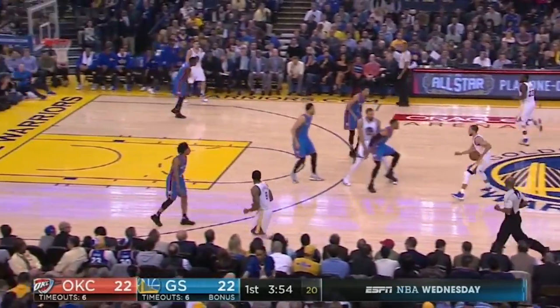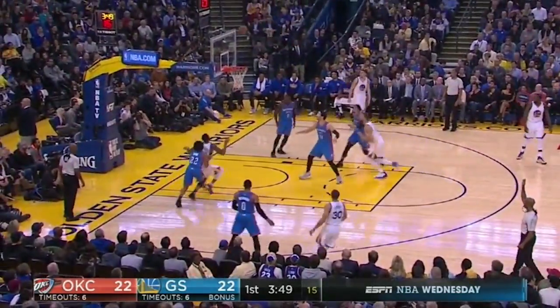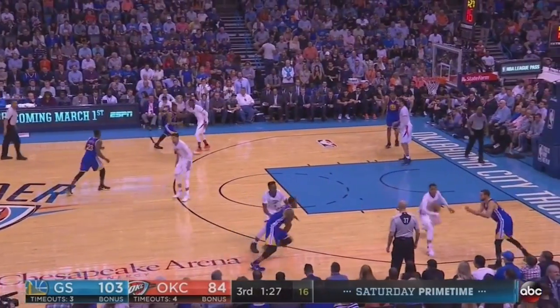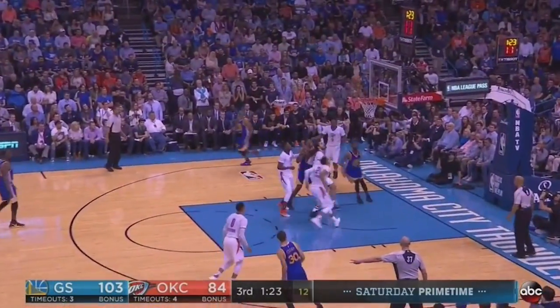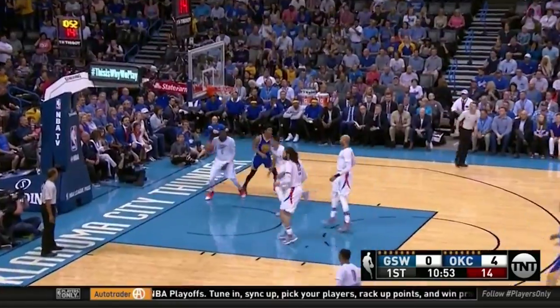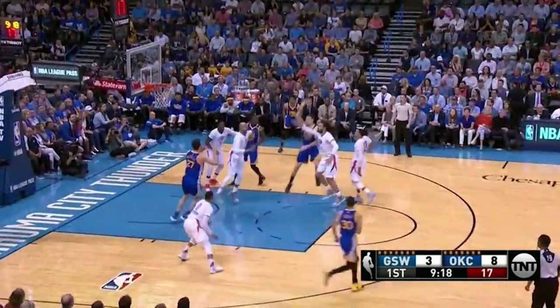Ball watching is a favorite pastime, and again, it works against most of the guys he's guarding, but how he could do this against Curry, I have no idea. When he is engaged, he can be a plus defender — he gets physical with Curry, keeps him in front, then contests nicely. But he'll struggle seeing the play ahead of time, like this pin down where he takes the wrong route to get back to him. More ball watching as he loses a step and needs Gibson to come over to contest this into a miss.